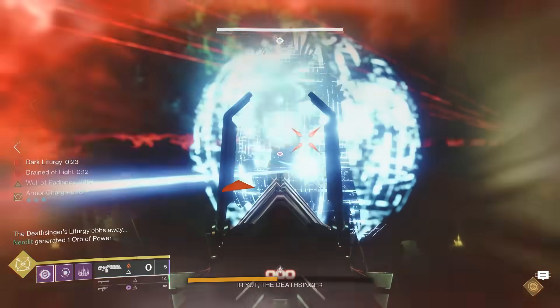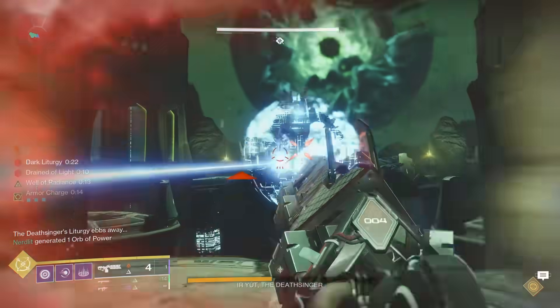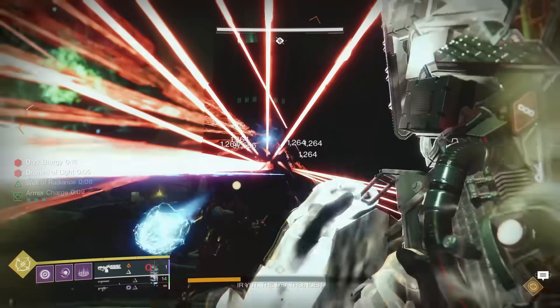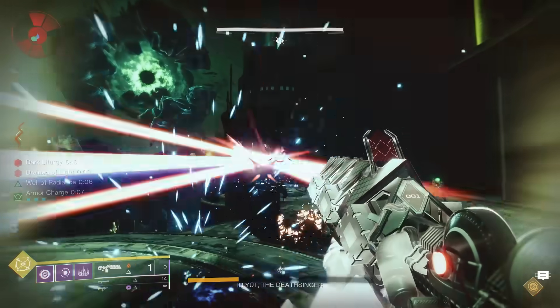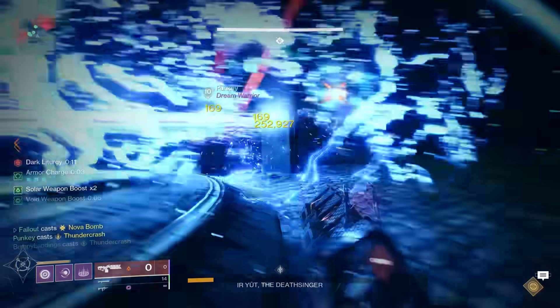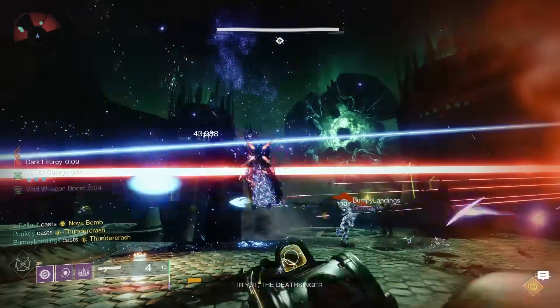Whoever isn't using Well or Tether on your team, just throw on a damage super of whatever kind. Hunters: Gathering Storm and Star Eater Scales. Titans: Thundercrash and Falling Star. Normally I would recommend Pyrogale, but those are disabled until the 19th apparently. And Warlocks: just go Nova Bomb and call it a day.